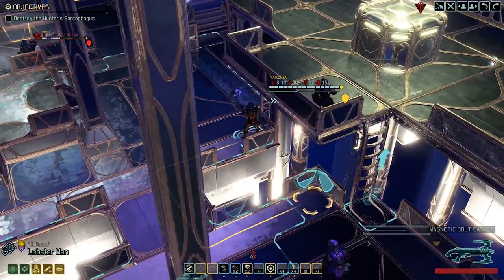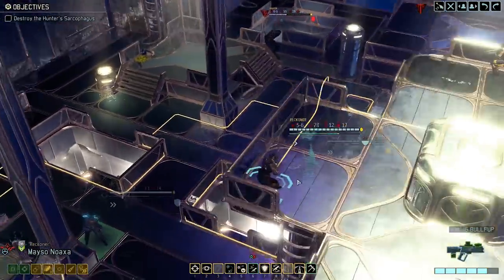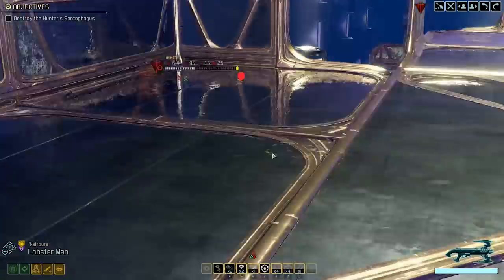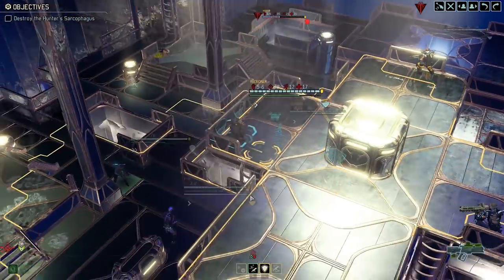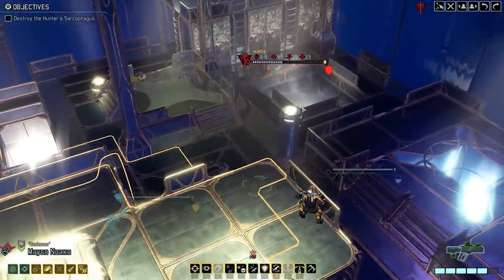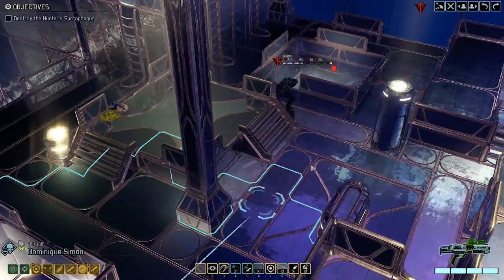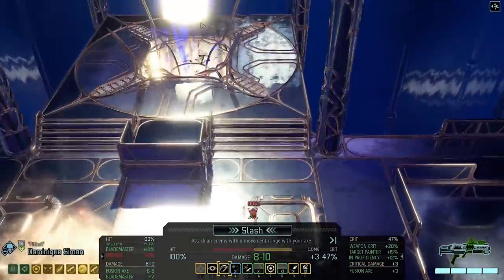He will teleport again, down to 25 health. We could still use combat protocol, or we could reload and take a regular shot. 81% through full cover — problem is if we miss, he will almost certainly hit us because we don't have cover from this direction. Probably better to take a shot with Reconer at 70%. We can't flank him.